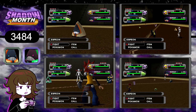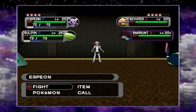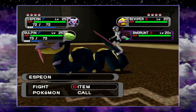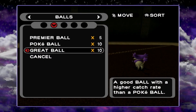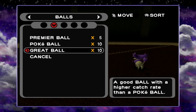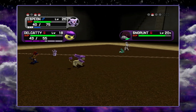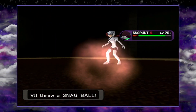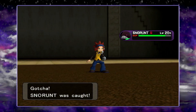I'll be right back — let me set up Shiny Snorunt! Alrighty, Shiny Snorunt! That was much faster than I was expecting, honestly. It's the third day of Shadow Month. I decided I'm going to go with the Great Ball — I think it'll probably look the nicest and it matches Snorunt. And there it is! Shiny Snorunt!